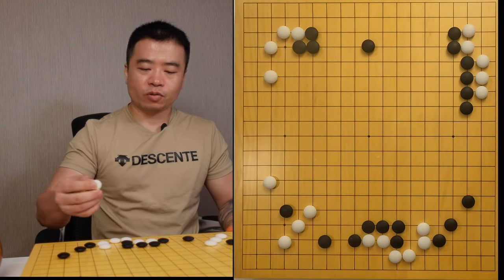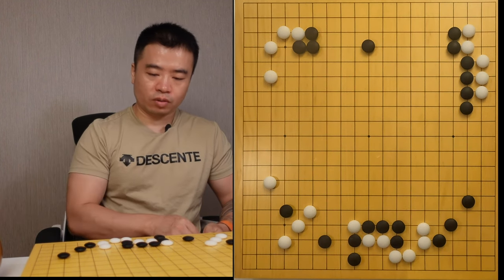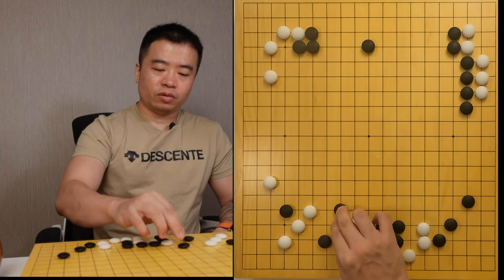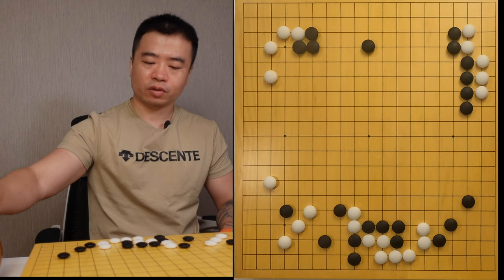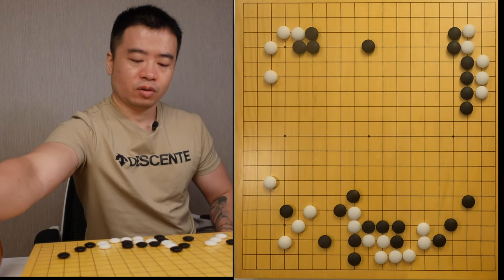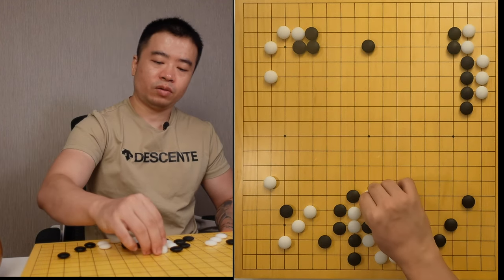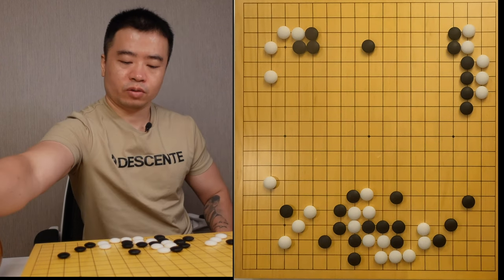Because I can strengthen my cutting stone, and both this group and that group are all under attack. In the actual scenario, the white pair chooses to cut directly. So the cutting stone is under attack. The black tried to seal the cutting stone, so white has to rush. The black jumped and the white jumped.